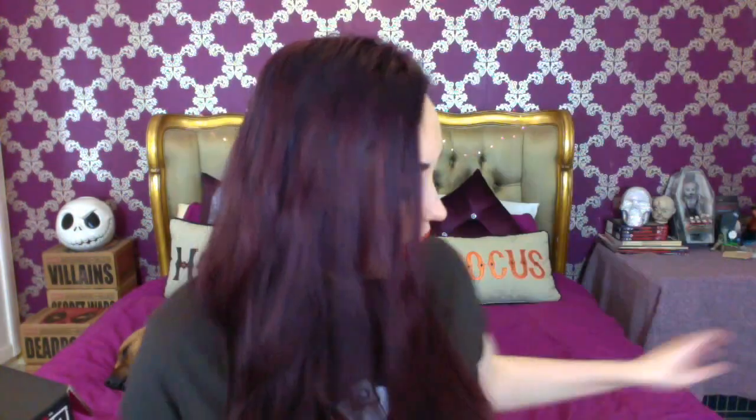Of course we have Rue Morgue, The Reflecting Skin. And then the last thing we've got is the t-shirt. This must be the Walking Dead item. I like that — so we've got the wings that are on the back of Daryl's vest, a skull, and then one of Daryl's arrows through the head. That is pretty cool. I actually really like that t-shirt. This is something I would genuinely wear just day-to-day. I really like this — I would just wear that all the time.